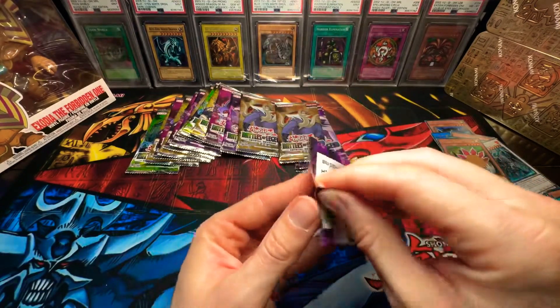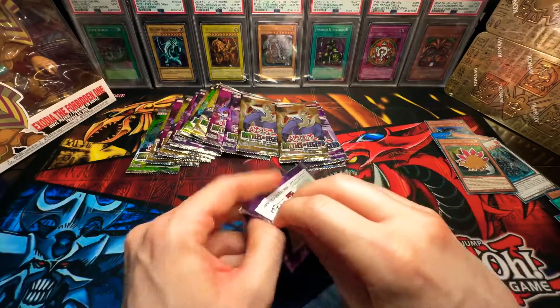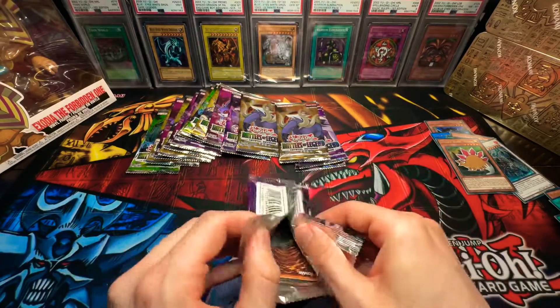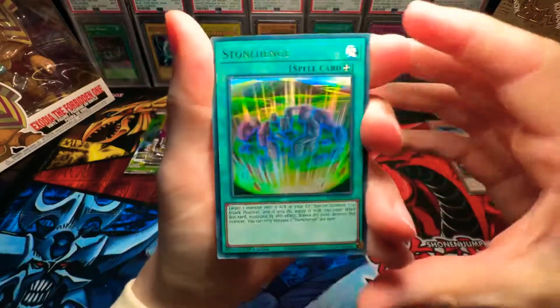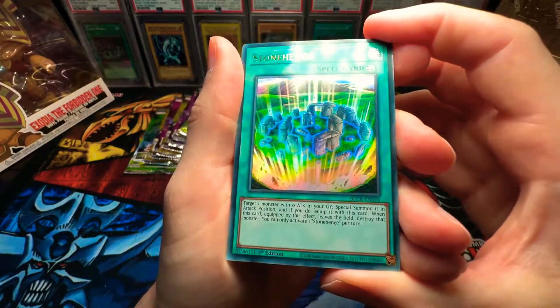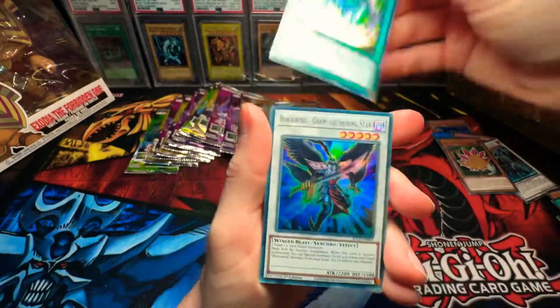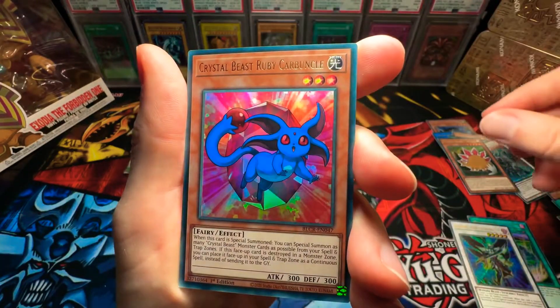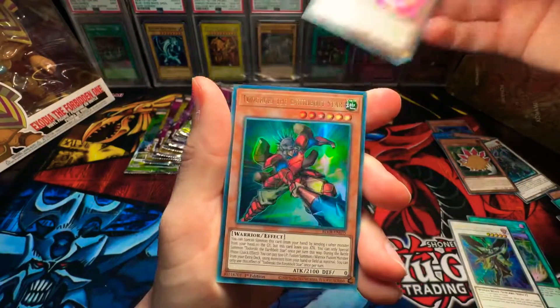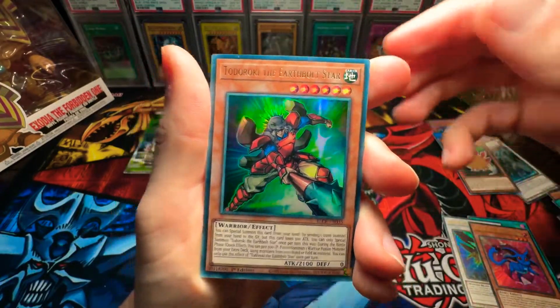Already about halfway — I think we have like two more packs and we're halfway with this box, then on to the next box. Stonehenge — oh, that's super cool. Aliens, man. Blackwing Graham the Shining Star. Crystal Beast Ruby Carbuncle. Todoroki the Earthful Star.